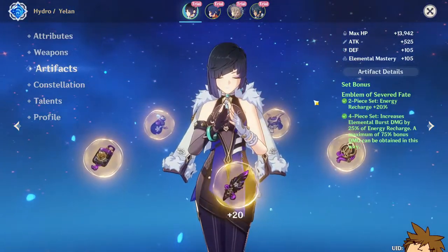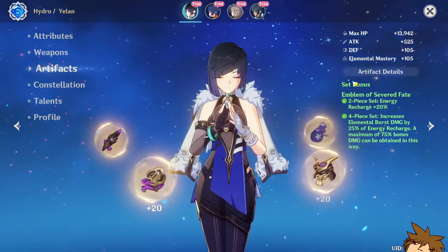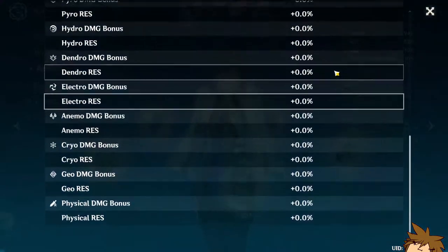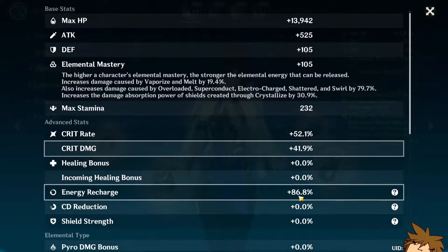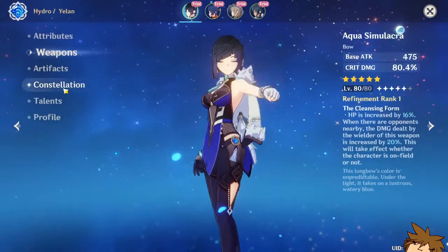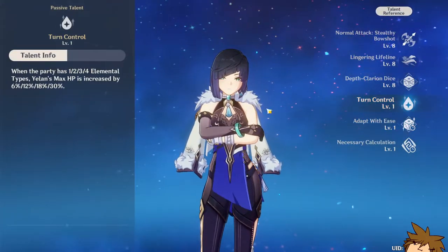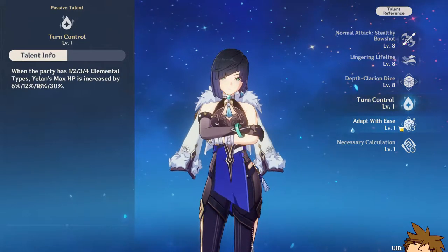We got the new weapon as well. The artifact set — it is the four-piece Emblem with a fifth piece. Here are the stats; I can't click on them. So she's not even running a hydro damage cup — I'm assuming it's energy recharge sands and maybe an HP percentage goblet, which is interesting.